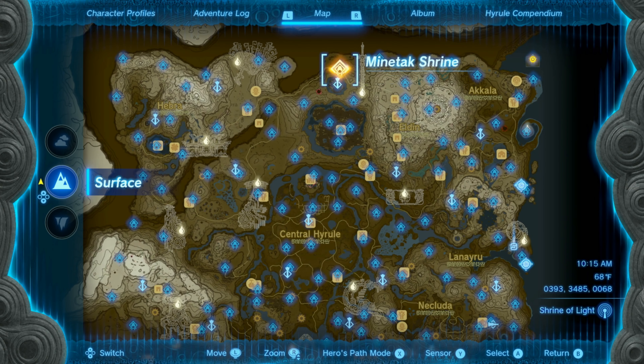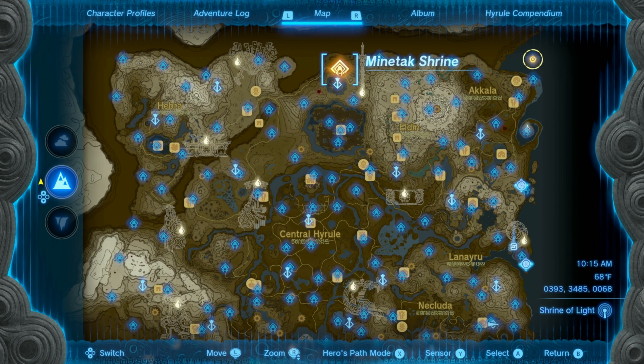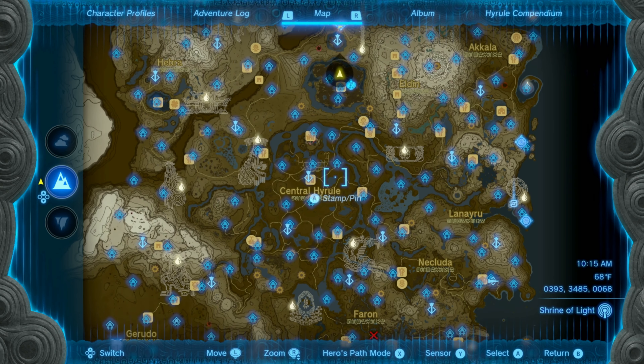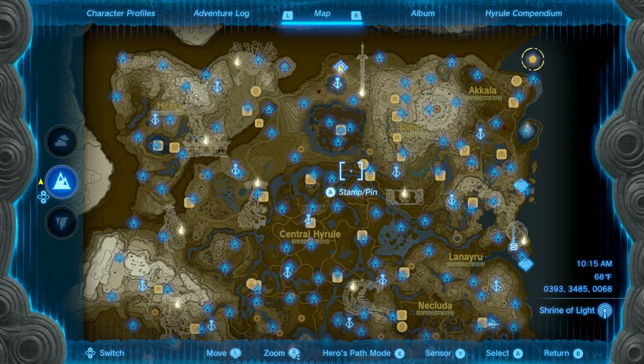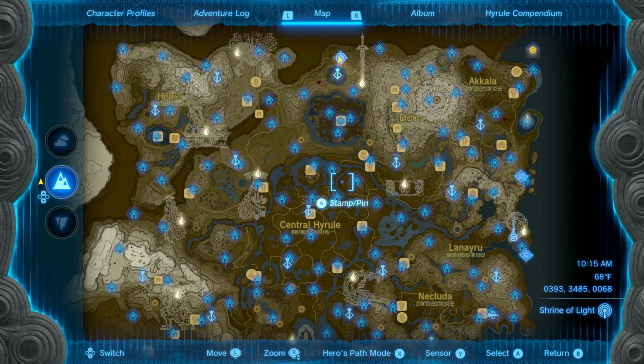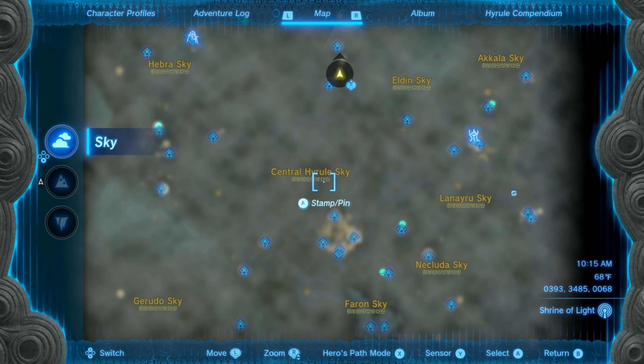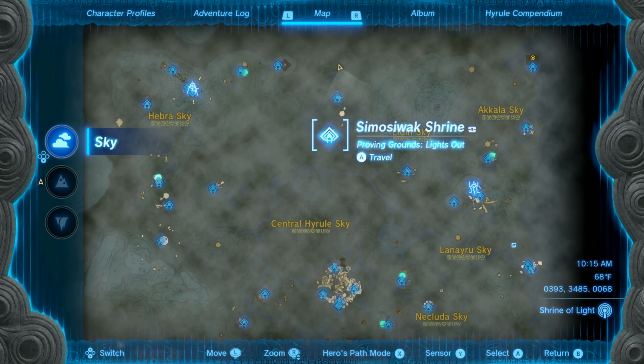We are on the surface right now. I am at the Mintak Shrine up on the northern portion of Hyrule. As you can see, I have found every single shrine on the surface. There is a total of 120 shrines on the surface and 32 shrines in the sky, for a grand total of 152 shrines.